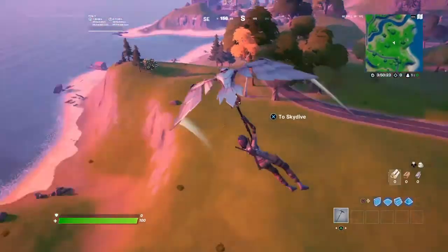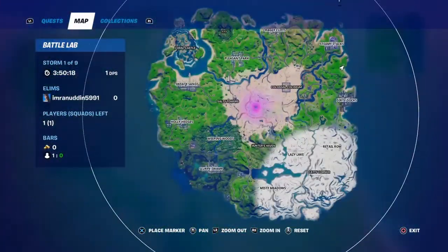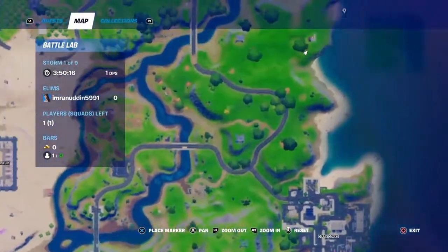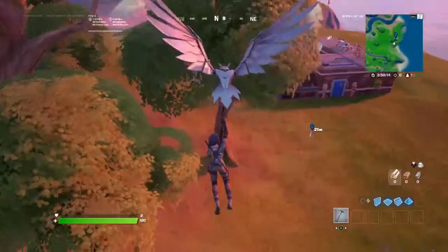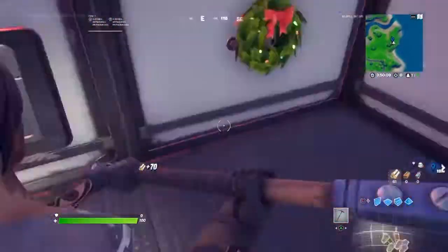The last outpost is here, kind of close to Sweaty Sands and Dirty Docks, pretty much in the middle right here on the map. As you can see, this is the last one.